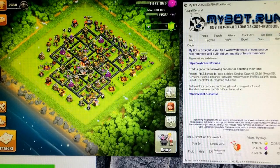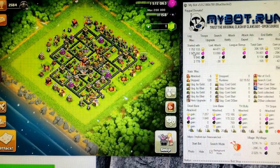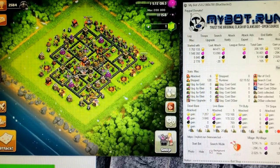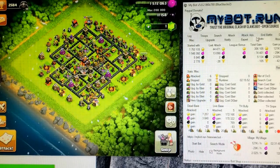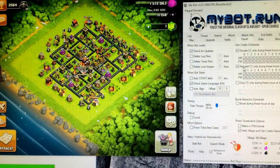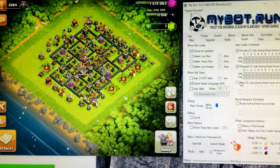There's the about section, and then you have stats. I started with about 1.7 million gold and now I'm at 2.5 million. You can set it to donate and request only during certain hours.